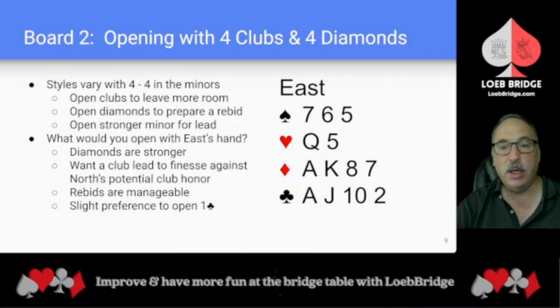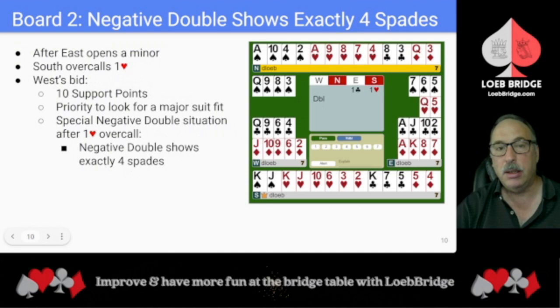We'll conclude with a look at Board 2. At some tables, East may upgrade their 14 high card point hand and open one no trump. At most tables, East will open one of a minor. Styles vary holding 4-4 in the minors — some open one club to leave more bidding room, some open one diamond to prepare a rebid, others prefer to open their stronger minor. East's diamonds are stronger, but East wants a club lead that would potentially finesse an honor in North's hand, and East's rebids are manageable, so there's a slight preference for a one-club opening bid.